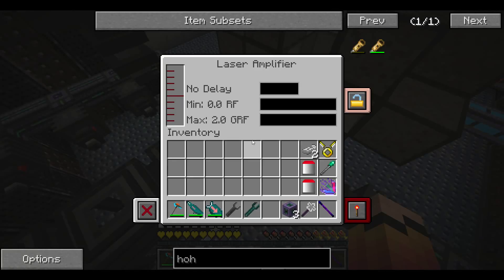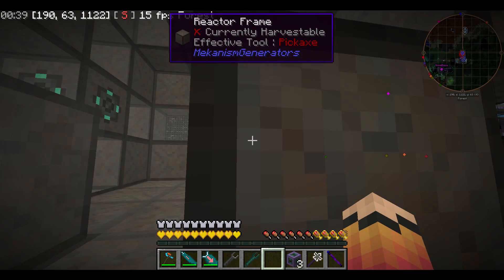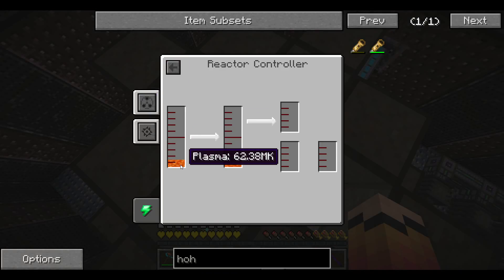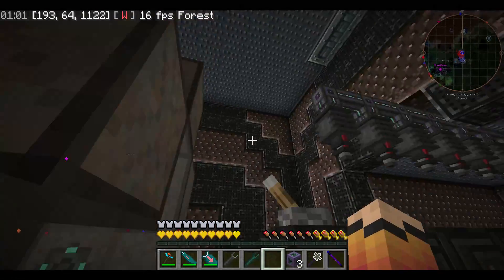Well, that was anticlimactic. Emptied out the thing and nothing happened. Are you kidding me? Why did it not do the thing? The plasma wasn't hot enough — minimum injection rate 2 ignition temperature is 100 million Kelvin. I definitely don't have enough power. I'm guessing we are going to have to charge this again.